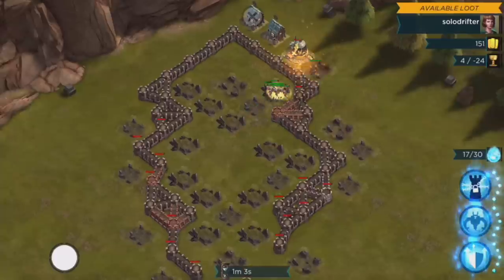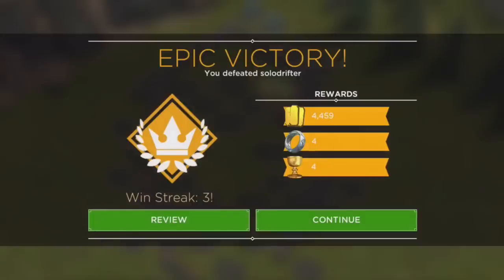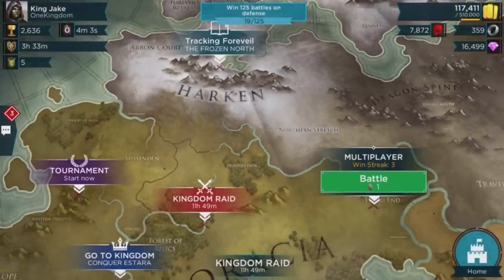You guys get the idea — don't just drop your troops and expect them to go where you want. Direct them, even in this game, even with the limited troop space. Create that funnel and I think you're gonna have better success. Hope you guys liked it — until next time, Jake reminding you guys to suck less.